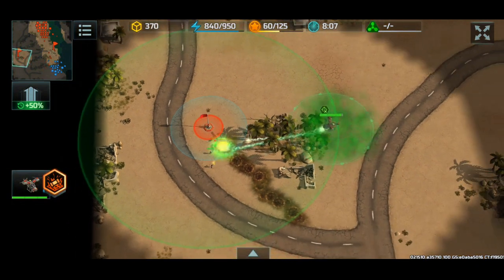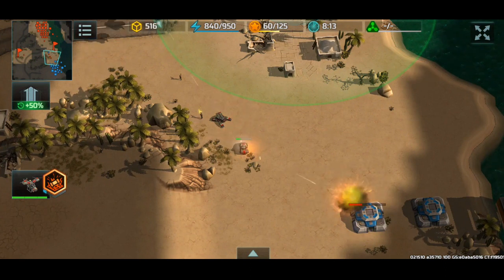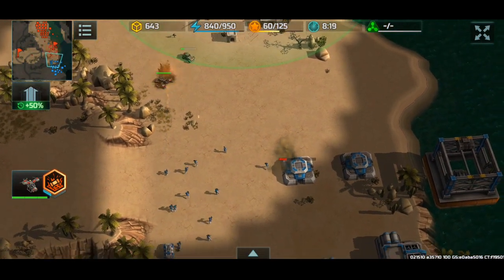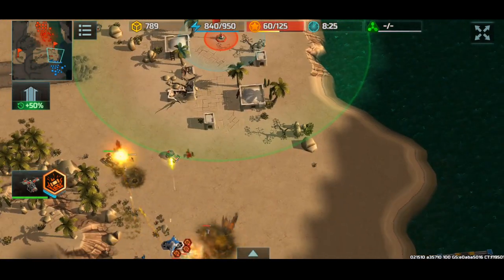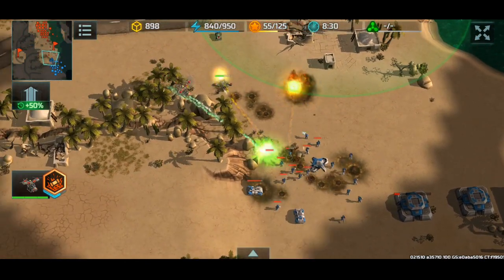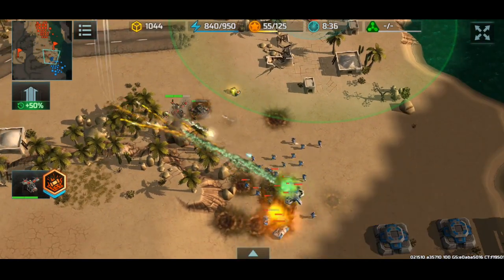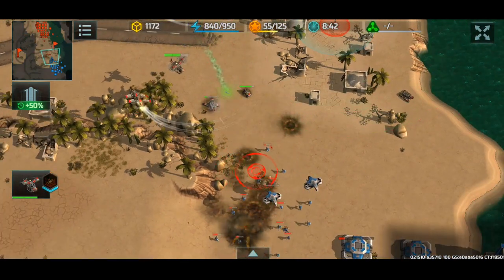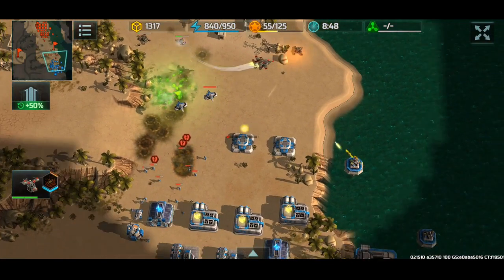Trying to capture this flag with the Delta will not work because I have my Wasp here. Here comes the massive infantry squads that my enemy has. I don't have any strictly anti-infantry units like snipers, so I'm going to have to rely on my Hawks and possibly the acid strike. That acid strike missed, but it did something.